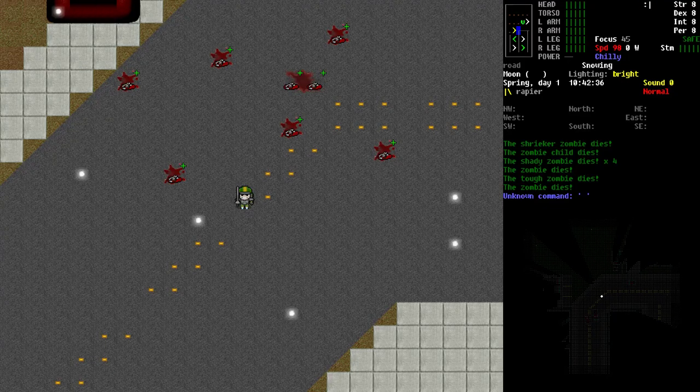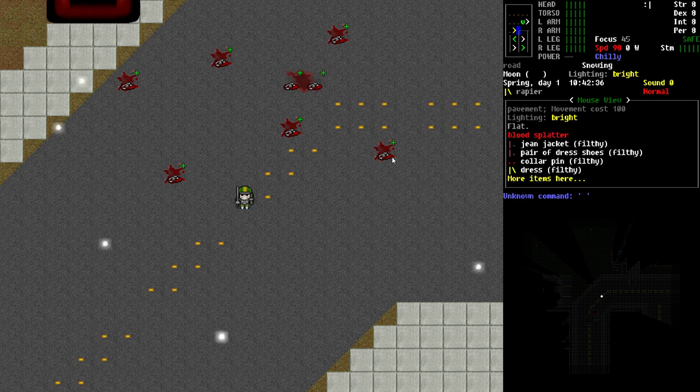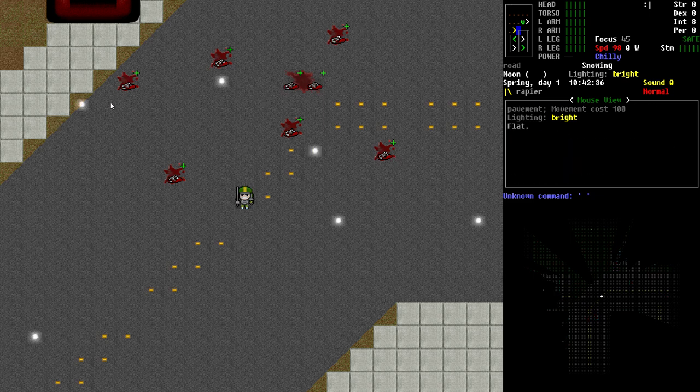Hello, and welcome to Cataclysm Quick Tip number 25, where we're going to discuss the Auto Pulp and Butcher settings. Cataclysm has a very large number of controls, and you do a lot of key presses in the game. There are some built-in methods and options to try to cut down on the amount of micromanagement you have to do. We have a battlefield where we've recently killed a bunch of zombies. Since zombies resurrect after a period of time, we want to get rid of these bodies through either pulping or butchering. Either one will destroy the corpse well enough that it cannot reanimate.